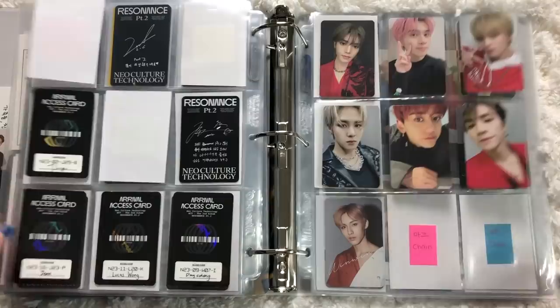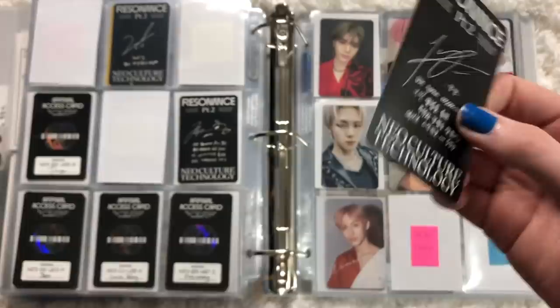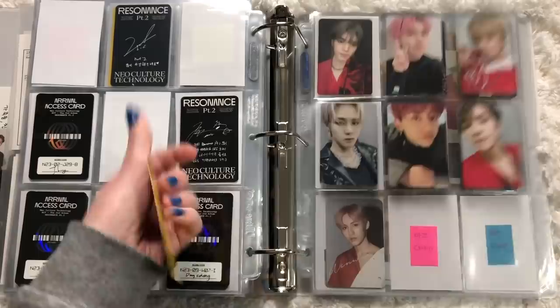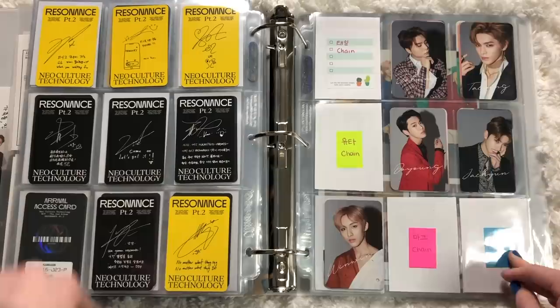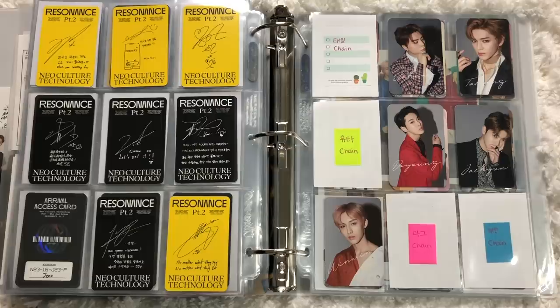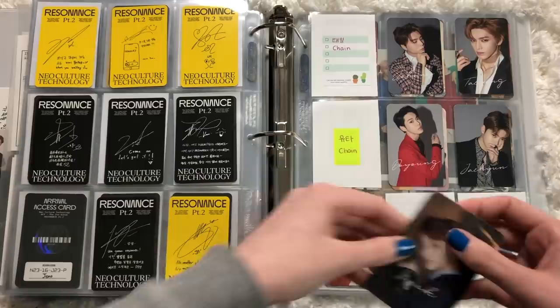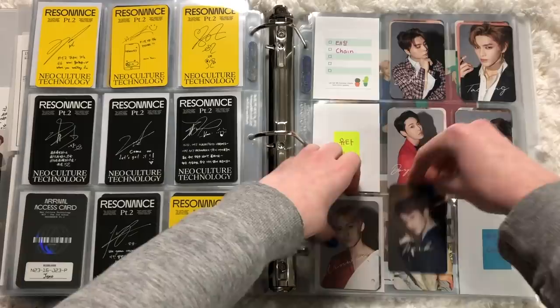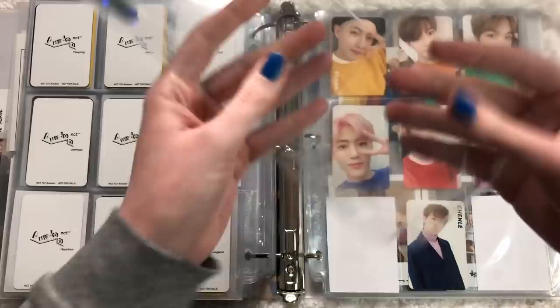I have a couple Kino cards — a Jaehyun from Departure and a Yangyang which was a really good price. I'll organize and sleeve them since they're a bit pricier. I also have a chain photocard — someone actually gifted me a Mark card during a trade! I wasn't expecting it at all — couldn't believe it. That's one more closer to completing the chain set; just missing Haechan, Yuta, and Taeil.